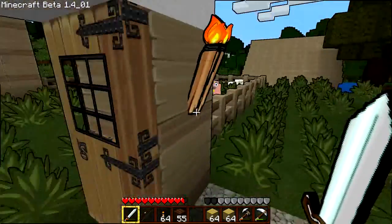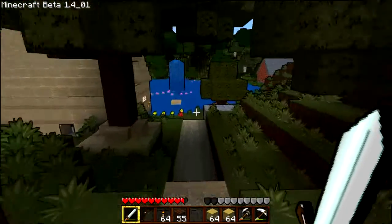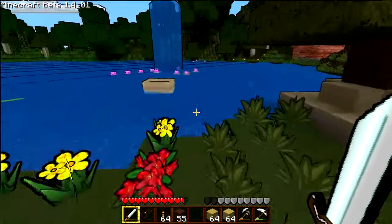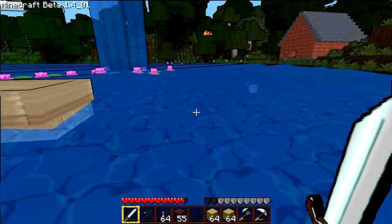I also have GLSL shaders installed for the cell shading effect. It also adds some waving to the grass, flowers, and waves to the actual water. The wild grass waving you'll also notice.